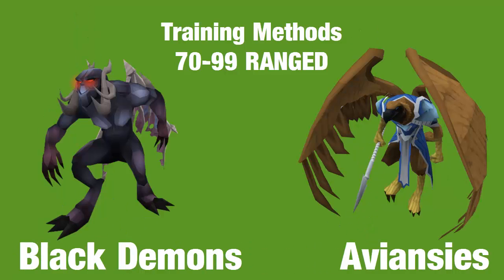Black demons and abyssal demons are also good 70 to 99 training options. Black demons have a nice crimson charm drop rate and an upgraded drop table for good cash per hour. Abyssal demons in God Wars are excellent — use an armadyl item to avoid being attacked by other monsters, and take a Zamorak item if going into the compound. They drop adamant bars, which are a nice money-maker. Hardy did a power hour recently and managed 1.2 million GP per hour at 99 range — so expect around a million GP per hour with decent range training XP.